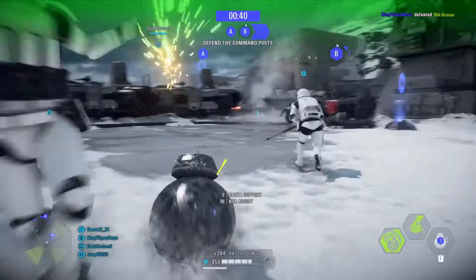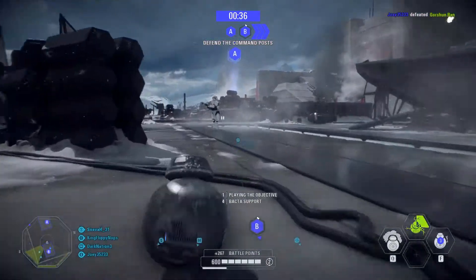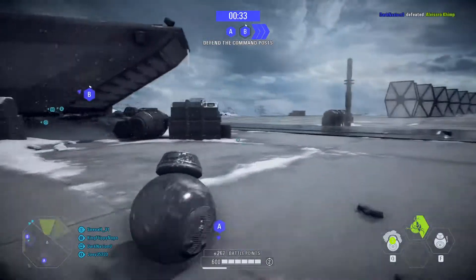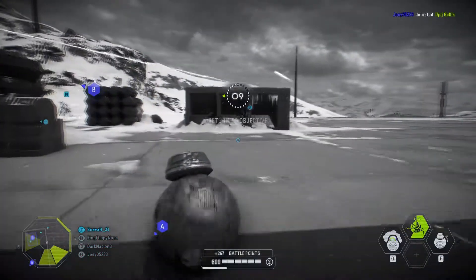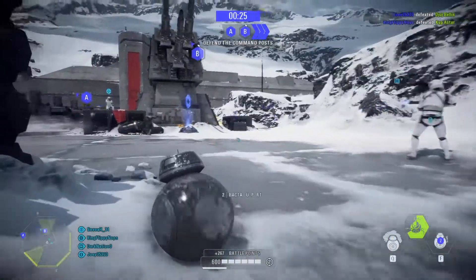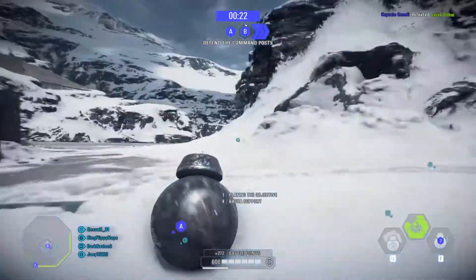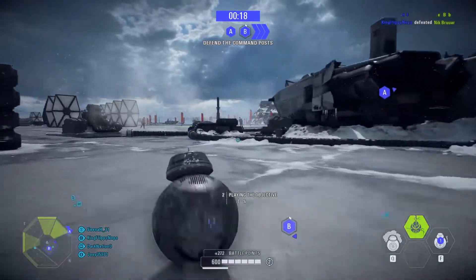Some smaller stuff: Hero Showdown is now on Ajan Kloss, there are new emotes for Finn and Kylo Ren - not sure how to get them, don't care that much, but they're cool. Later this month or next month we're also getting the original trilogy and co-op.